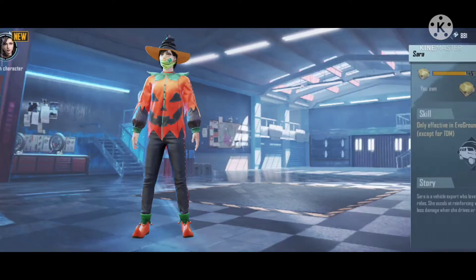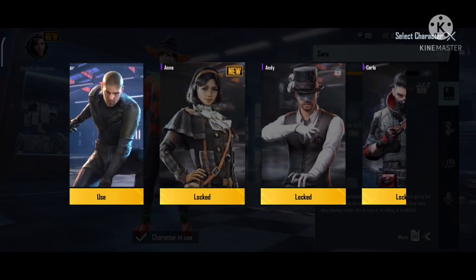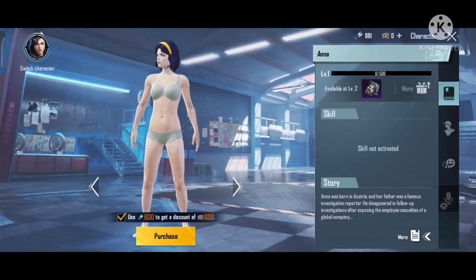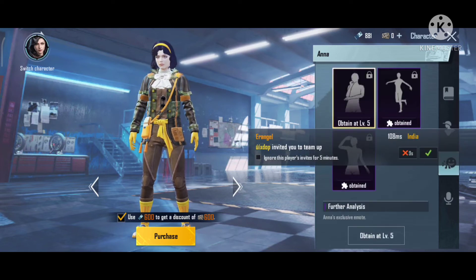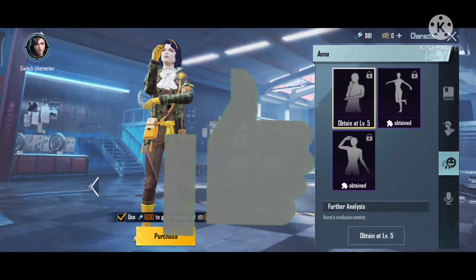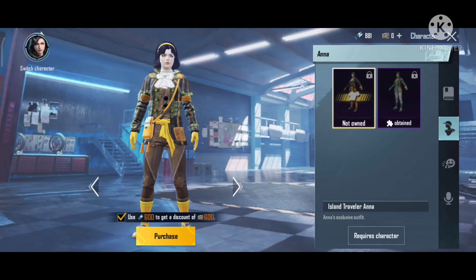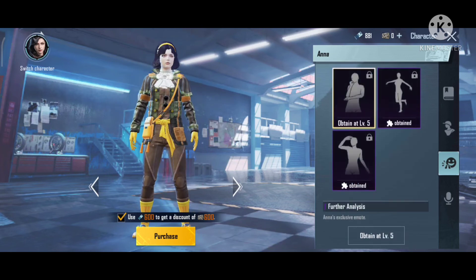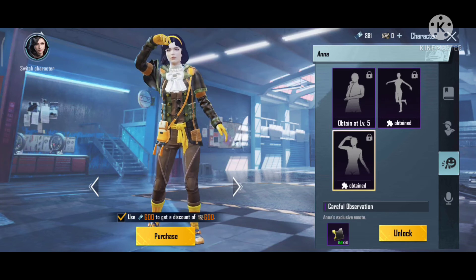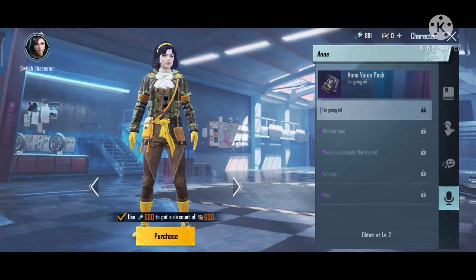Guys, here we have a character — if you want, click the character. This character is going to be a 600 character coupon or 600 UC. There is an emote, there is a dress, there is a voice chat. If you have a character coupon we will play in the next video — dance and there is a stone list.